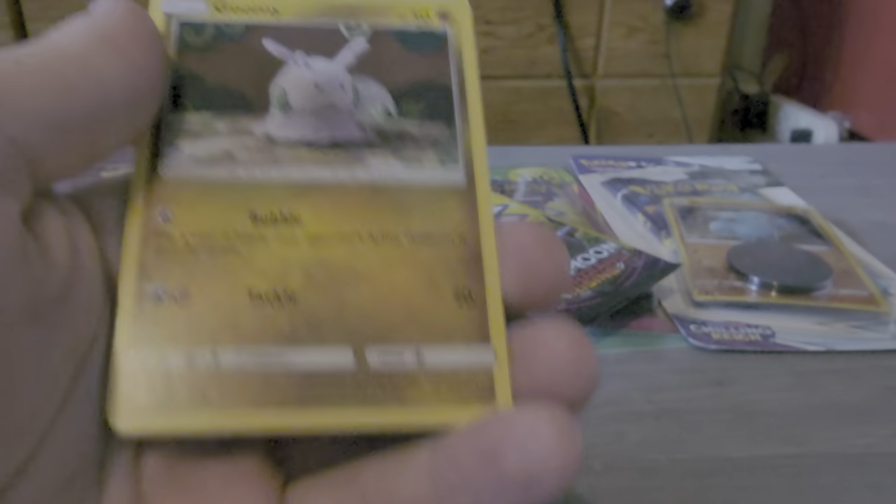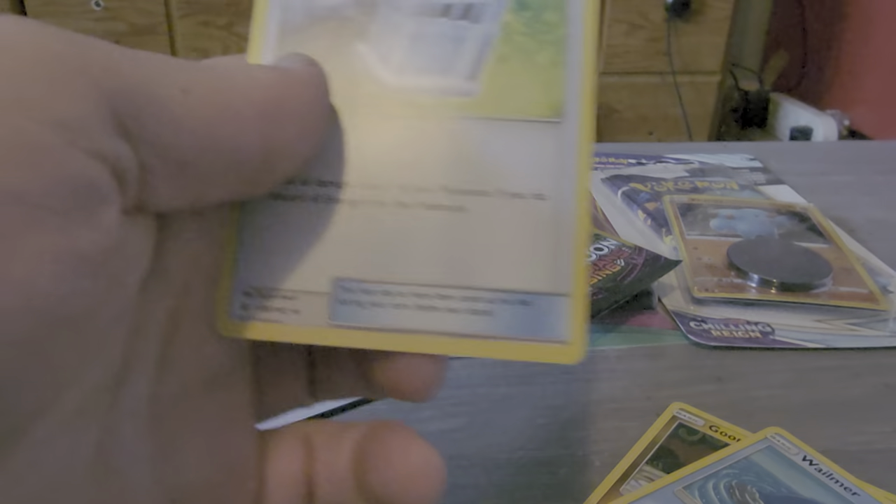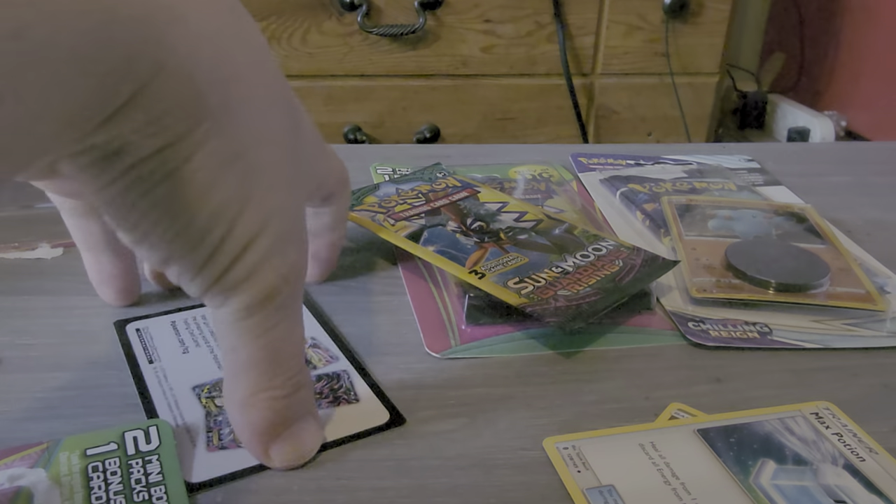We have a Gumi with Bubble and Tackle, we have a Wailmer, and we have Max Potion, and then we have this code card right here.